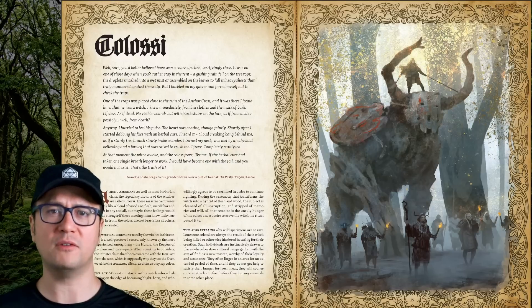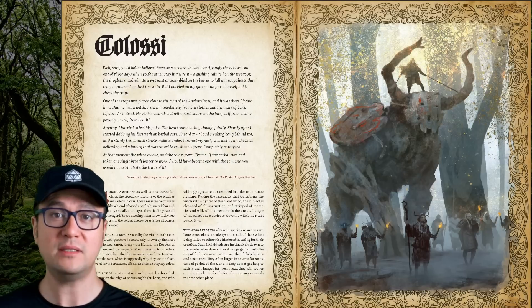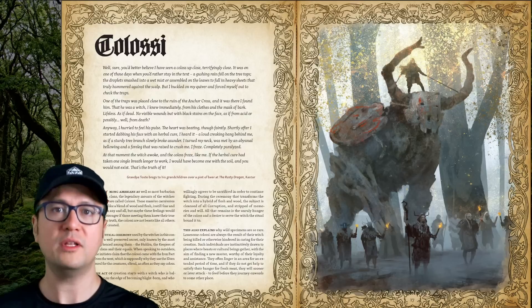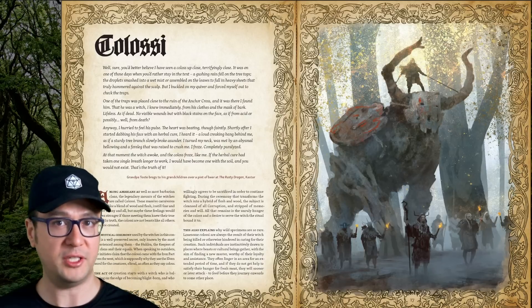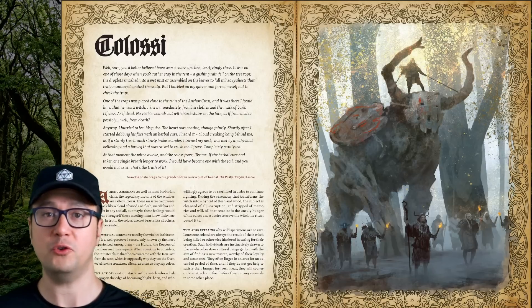Colossi are massive carnivores that look like a mixture of wood and flesh, and are born from a mystical ceremony that transforms a witch into one of these. The transformation strips away all of the witch's corruption, but also their memories and will, leaving behind only a desire to serve the witch that is bound to them during the ritual. If the master witch dies, the colossus becomes a free agent of sorts and searches for a new master.